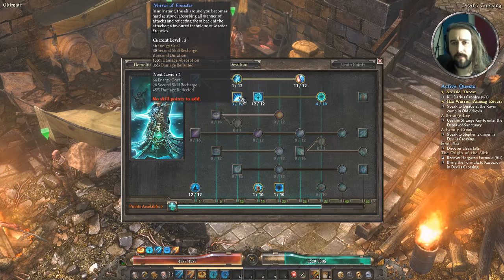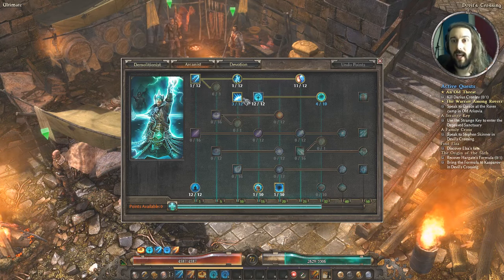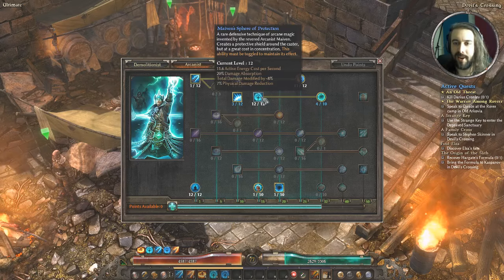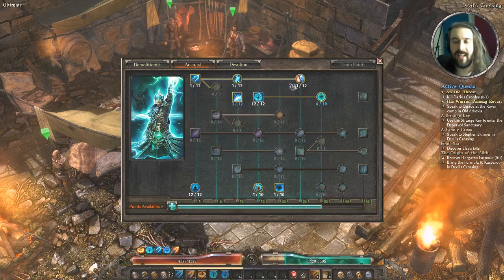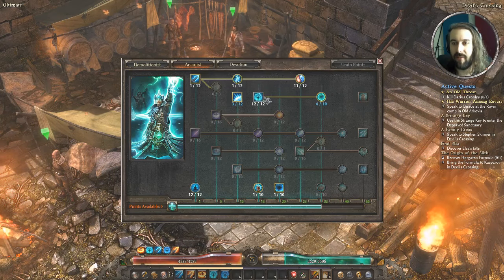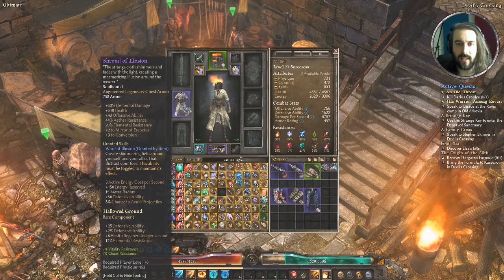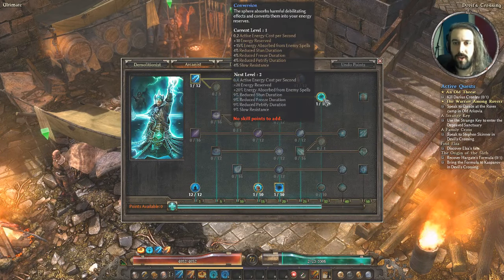You could put points into Iskandra's if you had them spare — it gives elemental damage which we're dealing a couple of those elements, so it'd be an extra DPS boost. One point in Mirror of Ereoctes — just the panic button if you need to absorb and reflect damage coming at you. 12 out of 12 on Maiven's Sphere of Protection — a really really good defensive skill that absorbs a lot of damage, meaning we can function with less HP.